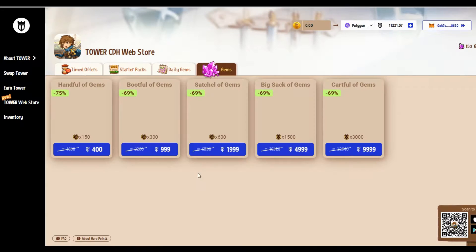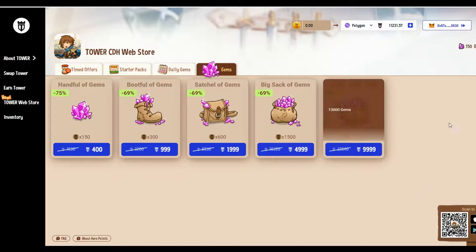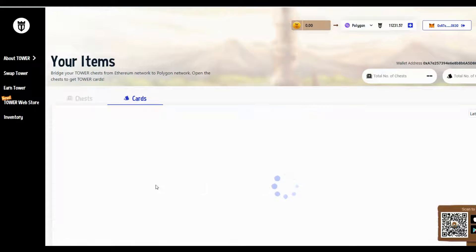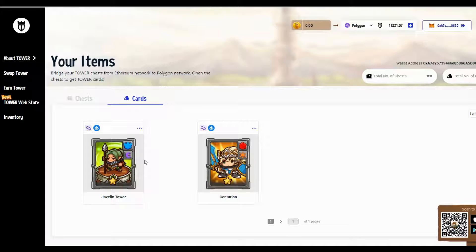Let's have a look at what that looks like — the Crazy Defense Heroes web store. If you go to crazydefenceheroes.com/store, you can log in with your Polygon account. In my inventory I don't have any chests or cards, but I do have a couple of NFTs I bought off OpenSea — very cheap, low-level NFTs.